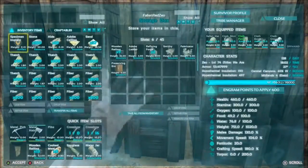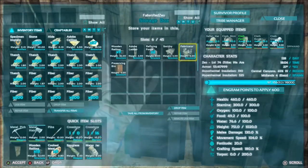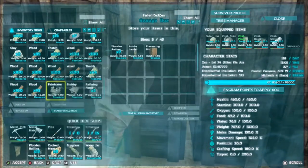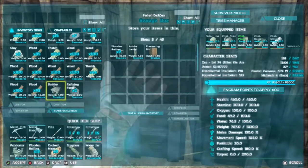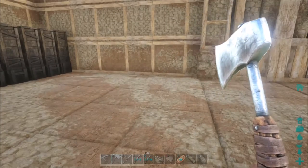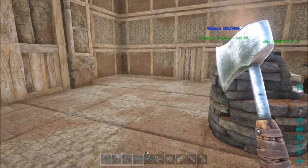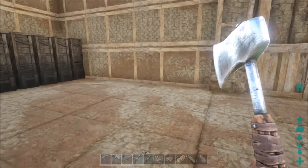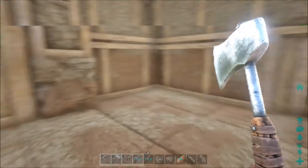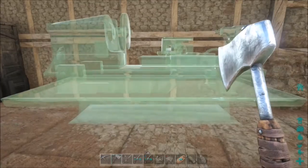Now we'll go over to the building stuff and all the stuff I have in here, and we'll go ahead and put the fabricator down. We'll put all these things down — don't really need the preserving bin unless I decide to break one because I don't like where it's at. The fabricator there and the smithy there. Trying to figure out where I want to put stuff. Maybe I'll put them over here — the base setup is really weird so I'm not really fond of where stuff can go.